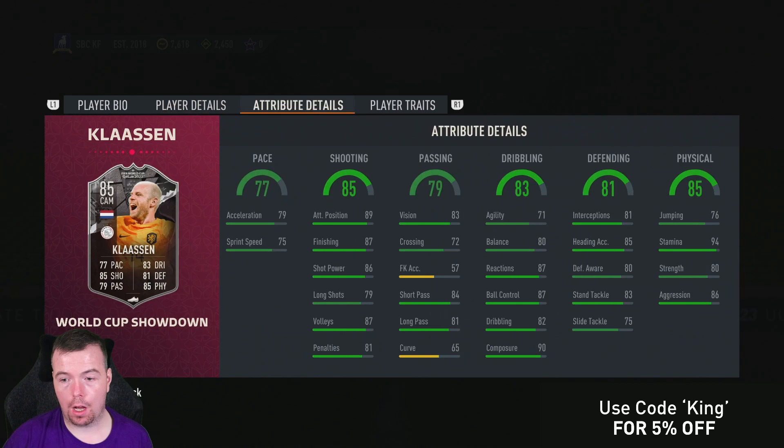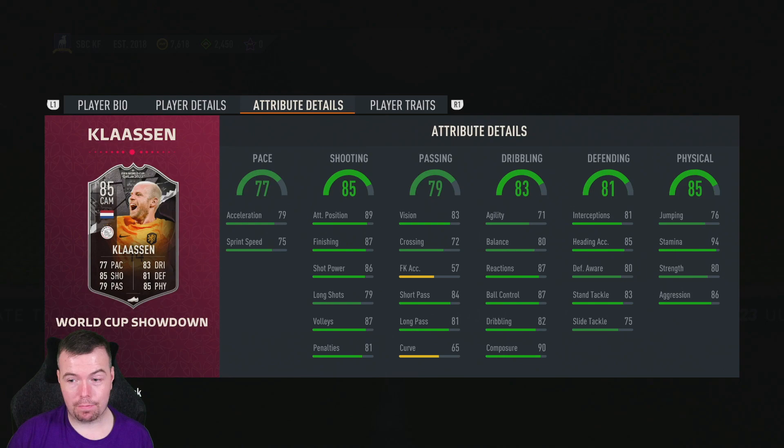79 acceleration, 75 sprint speed - nothing amazing - but we've got 89 attacking positioning, 87 finishing, 86 shot power, 79 long shots, 87 volleys, 81 penalties. 83 vision, 72 crossing, 84 short passing, 81 long passing, 65 curve. 71 agility - balance isn't the greatest for a midfielder - but 87 reactions, decent ball control, 82 composed dribbling, 90 composure.